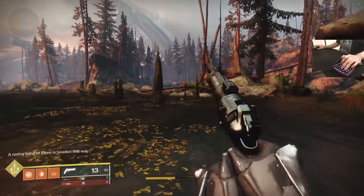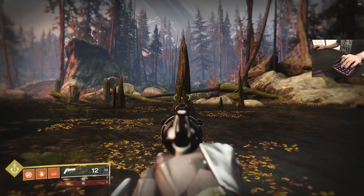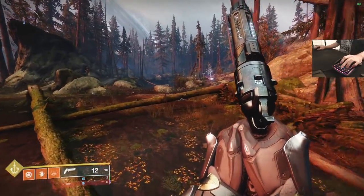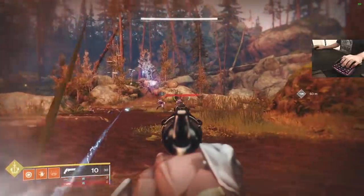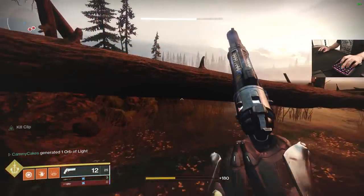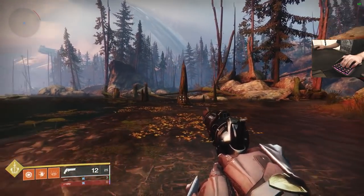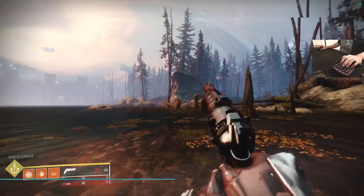Destiny 2 on mouse and keyboard does have aim assist. If I'm shooting a random object like a tree, my bullets go where I aim. But if I'm shooting at an enemy and I'm slightly off target, you can actually see the bullets bend into the target. I'm not on his head and it gives me a headshot. Don't be confused — mouse and keyboard does have bullet magnetism. Don't let anyone make you think they're a lot better than they actually are.